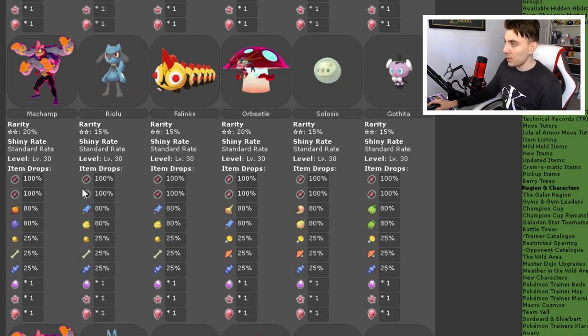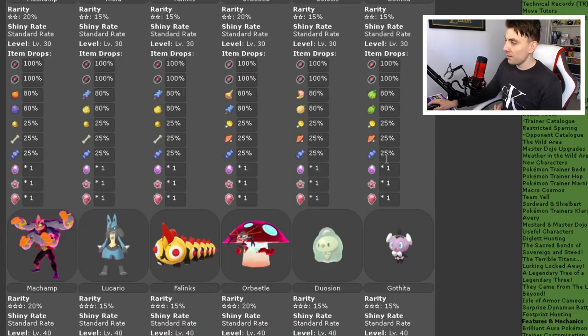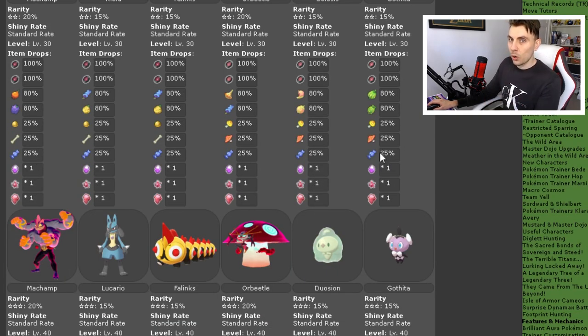Moving down to the two-star raids, we've got Gigantamax Machamp, Riolu, Falinks, G-Max Orbeetle, Celosus, and Gothita. Again, nothing too special, but you don't need to be too far along in your game to access these one- and two-star raids.